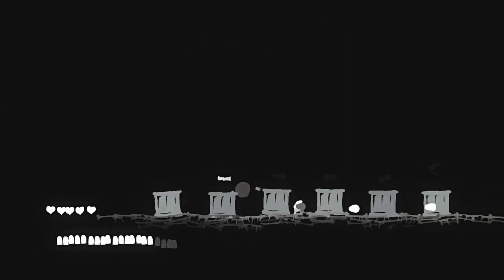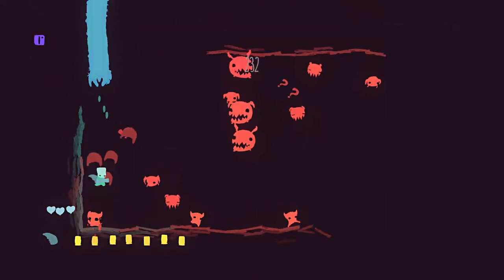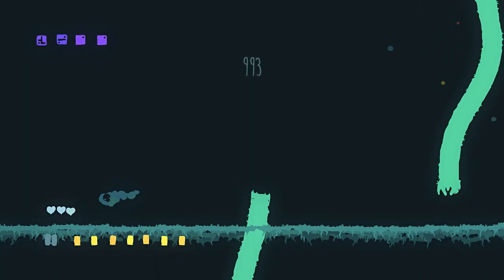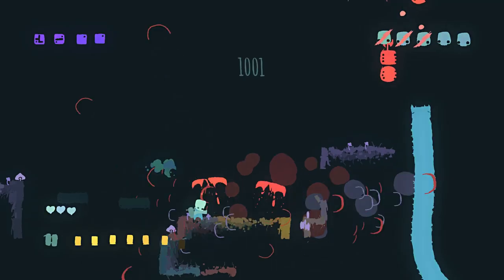Using guns isn't the only way to kill enemies. You can also jump on top of them to make them explode like a piñata full of lead. Throughout the game, you'll find different heads that you can equip to your character to alter their attributes, such as giving them triple jumping, extended health, or if you're lucky, limbs.